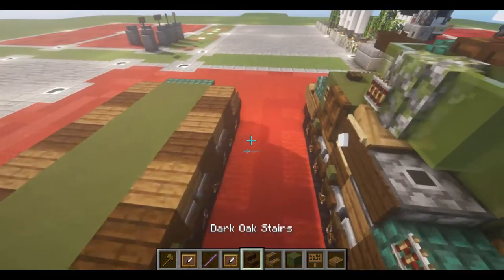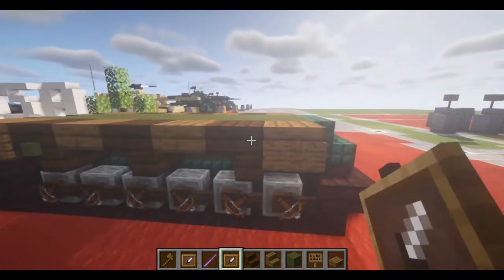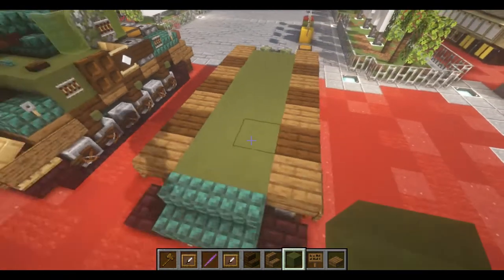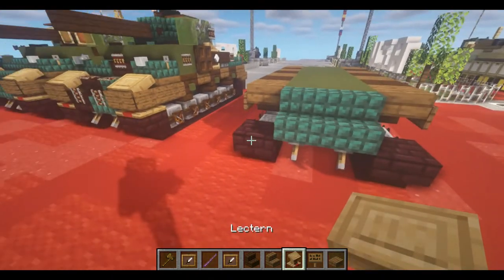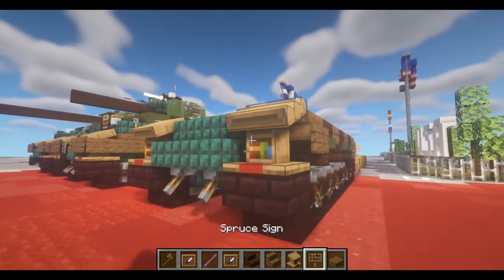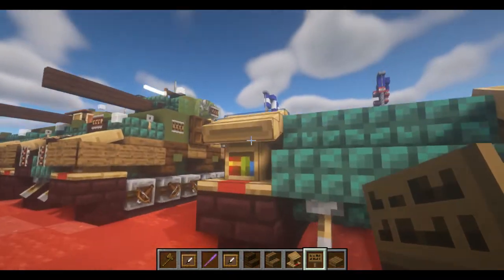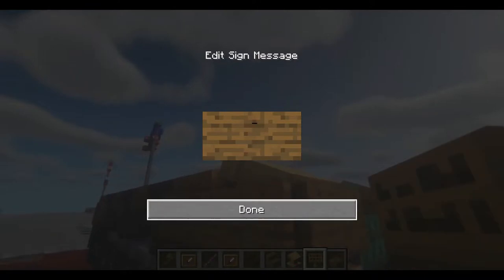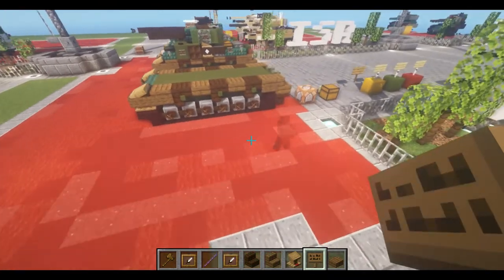So we're going to finish the sides off, placing invisible item frames on each of the dark stairs, with a green terracotta block placed inside. And lastly, we're going to take two lecterns, place them on each of the first upside down and then the back stairs. Place down a sign in the front and the side. Once we have that done, that will finish up the second layer.